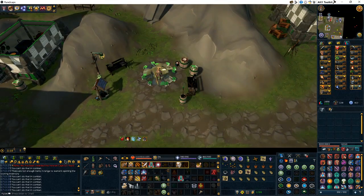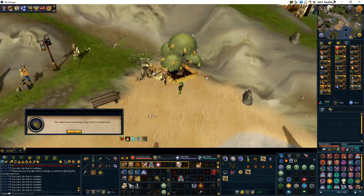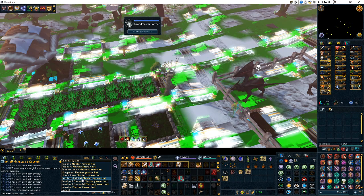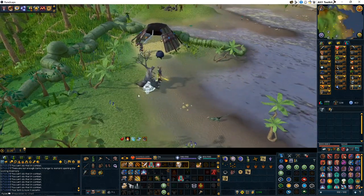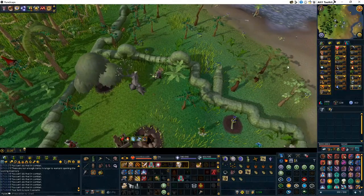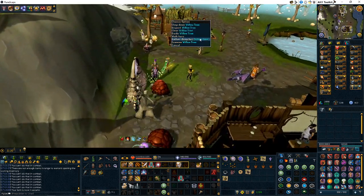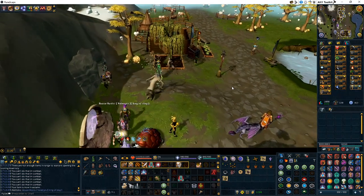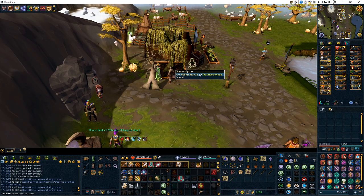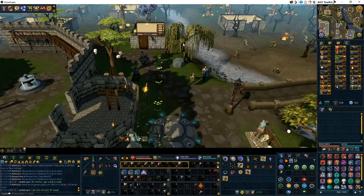Then I head to the Catherby lodestone — I usually forget this fruit tree, so don't be like me. Then I teleport to Herblore Habitat, and then I teleport to Taverley. This is where I have my willow tree — I keep one willow tree at all times just so I never run out of willow branches for the giant ent pouches. Then I head to Lumbridge to get that tree patch.